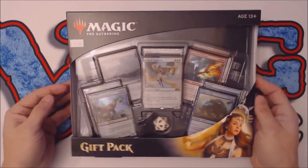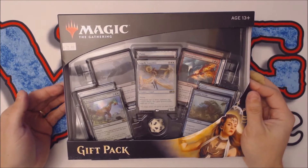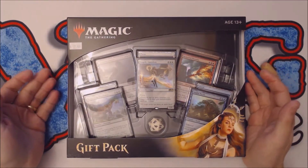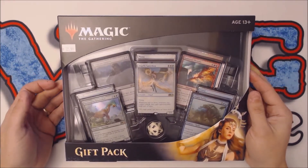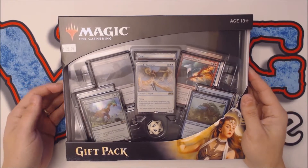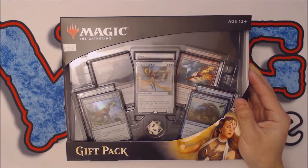The Magic gift packs are a product that replaced the old holiday gift boxes. At the time it was a box designed to hold Magic cards — it held approximately 2,000 Magic cards. It came with a number of boosters, some basic lands, and a foil promo. But starting last year in 2017, Wizards replaced the gift boxes with gift packs.